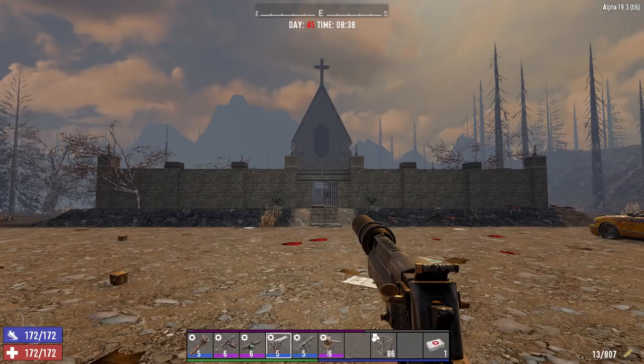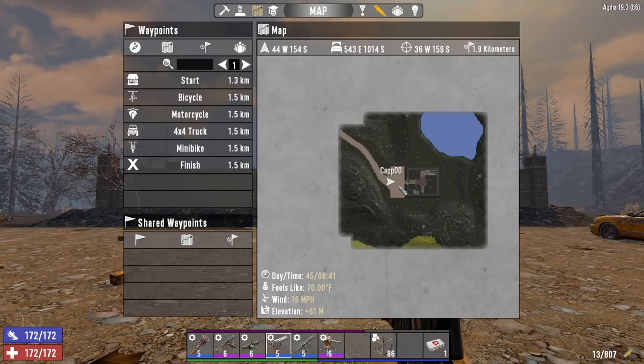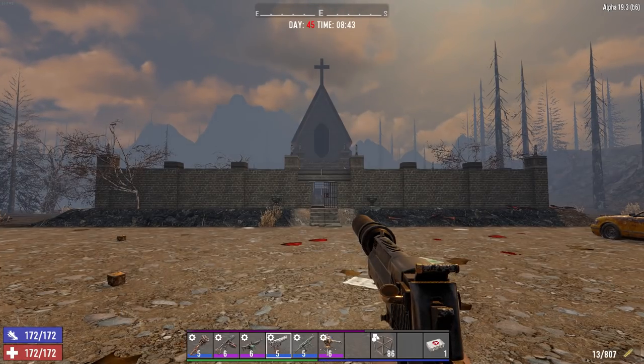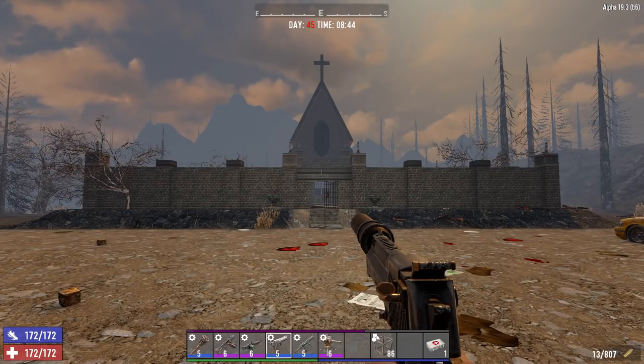So we are at the cemetery down here in the Burnt Forest. I'll show you where it's on the map. Coordinates are right here in case you want to try it out — they'll be in the video description down below. This is one of the most requested ones I have. It's just called Cemetery O2, in case you're looking for it yourself.